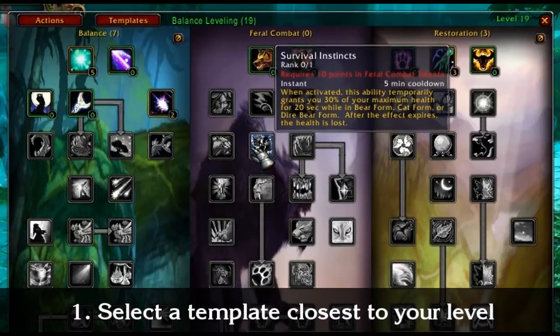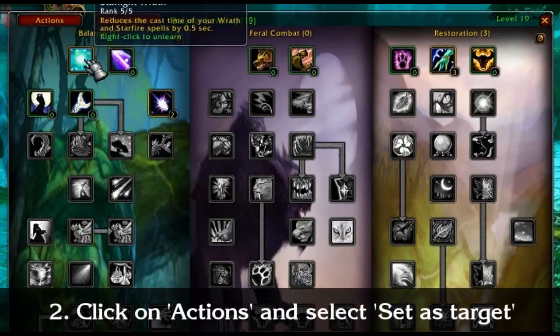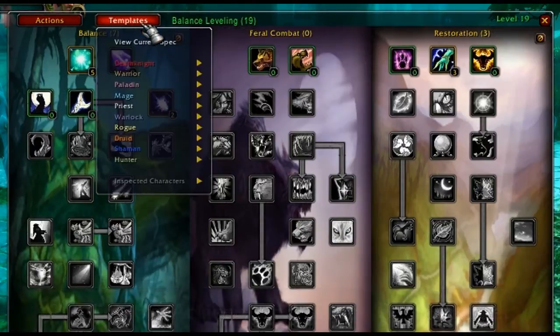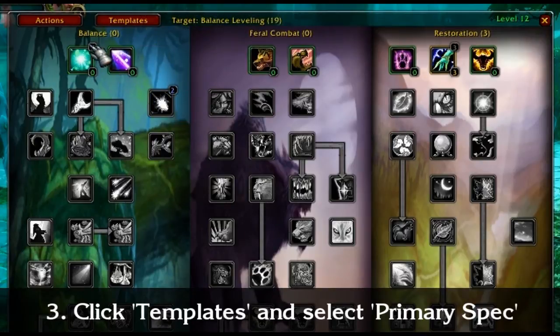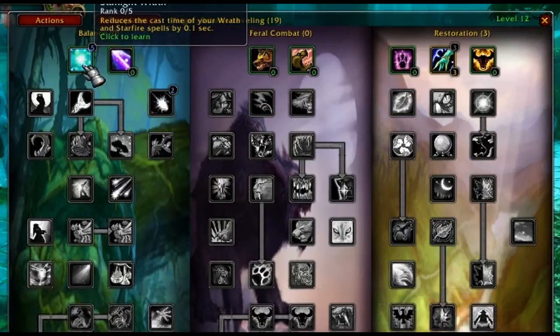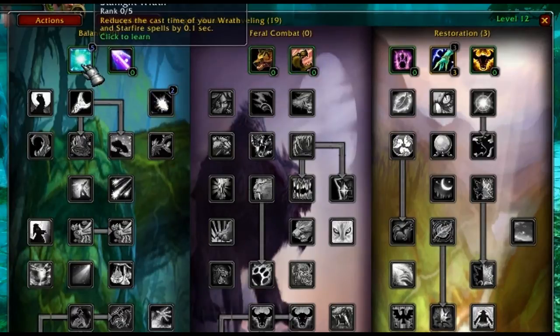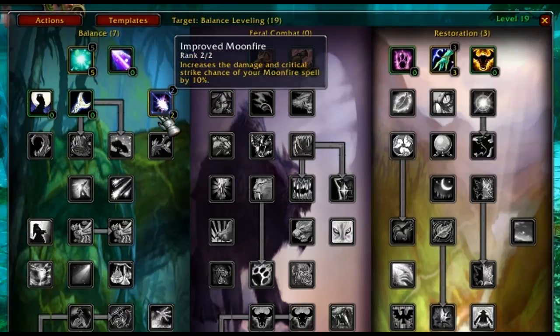The next step is level 19 — just repeat the same process. After you select a template, click on the action button and select 'Set as Target,' then select 'View Current Spec' to start adding points again. Now I can see my new goal: I need 2 points on Improved Moonfire here, but first to get there I need to spend 5 points on this talent. And this is my goal by the end of level 19.